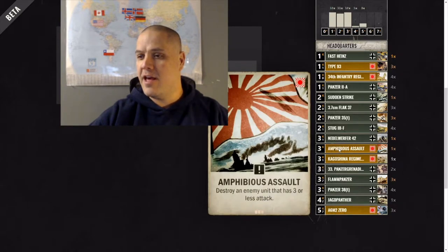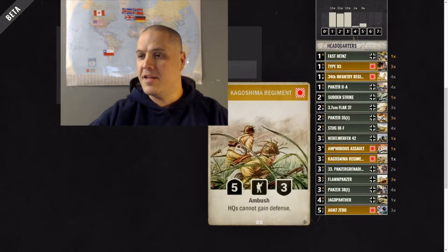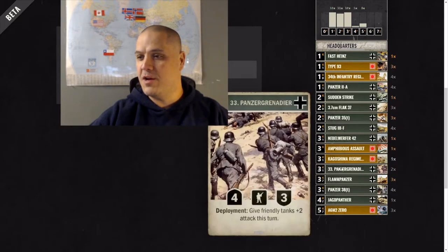The AA is just solid removal, again helping with tempo if you lose control of the front line. The Kagashima Regiment with that 5-3 ambush is a deadly card — it's become one of the main win conditions with Japan aggro. It fits well into this deck too, and the HQs can't gain defense buff is super great.